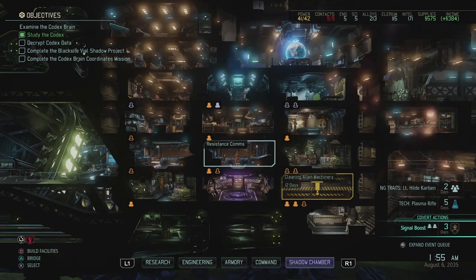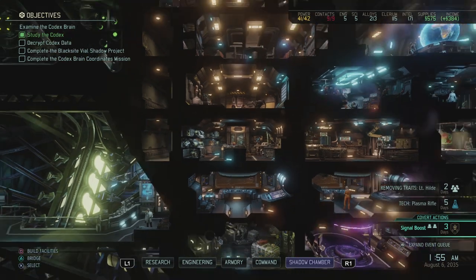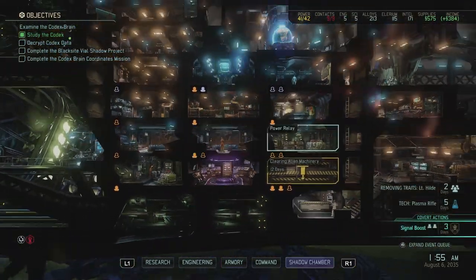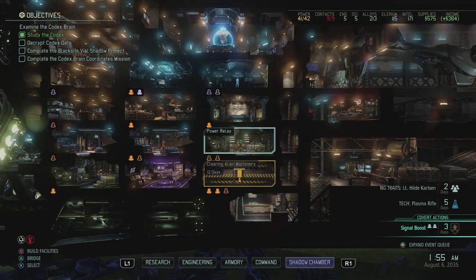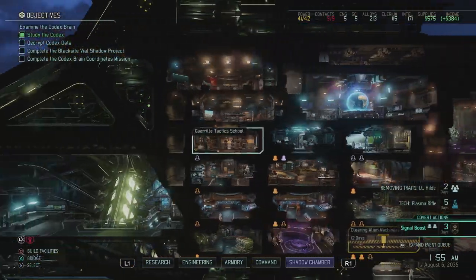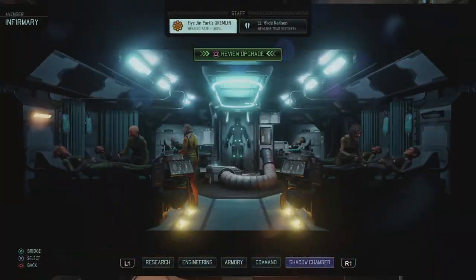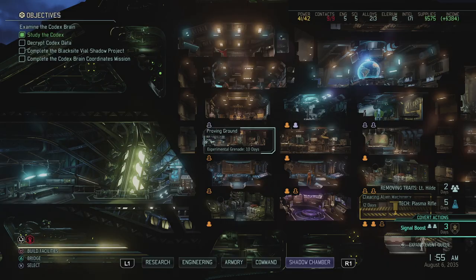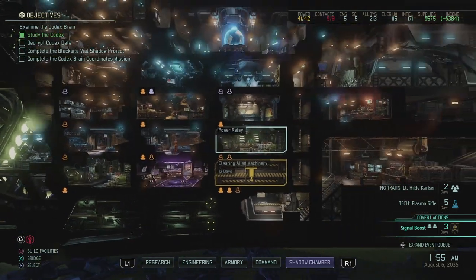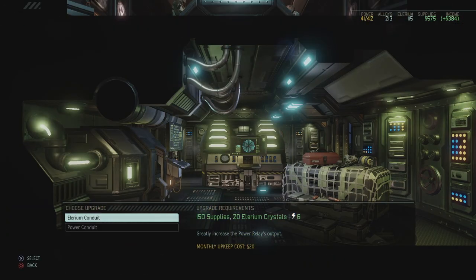I think we're doing pretty fine. We still have an open engineer slot. I have a lot of supplies - can I upgrade something? I need extra power for that. I might be able to upgrade one of the power relays. I can upgrade the power relay to an Illyrium Conduit - 150 supplies and 20 Illyrium crystals gives 6 extra power on my most upgraded station. And that's instantaneous - there we go, supplies well spent.